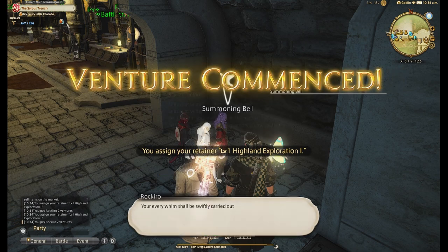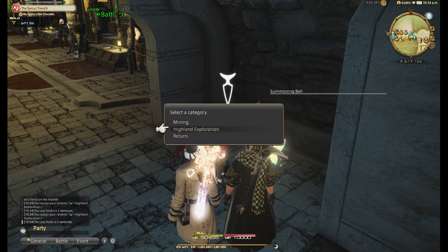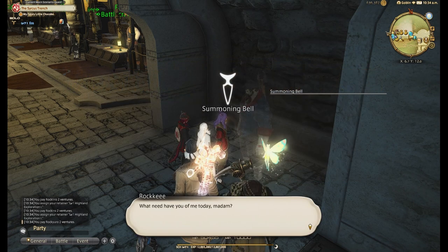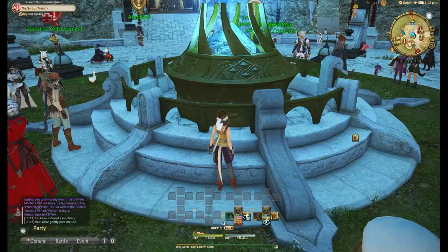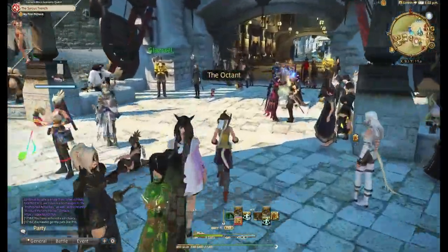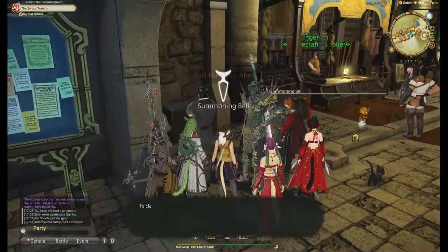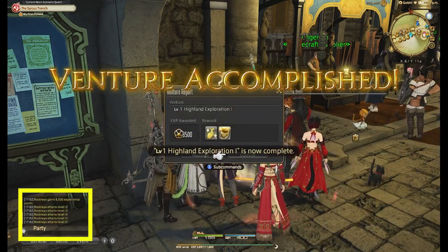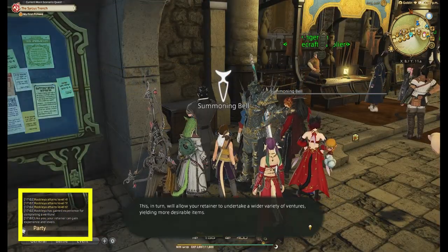Most of the time, if you're not interested in leveling crafters and gatherers and you're running tons of story content, dungeons, and other battle content, you can generate tons of venture tokens and grand company seals. Now, what you'll want to do is send your retainers that you just started on 18-hour ventures twice. I know this seems like a long time, but you can be doing a ton of other things while they're doing this. Final Fantasy is very much a game of patience and multitasking instead of pure grinding, so you might as well get used to flexing that patience muscle early on.